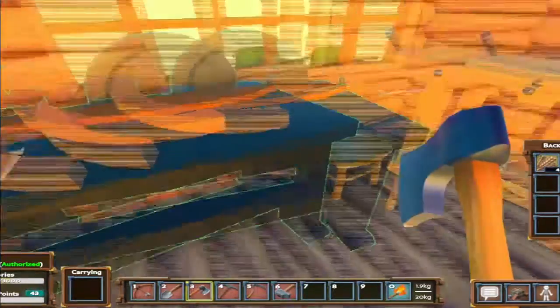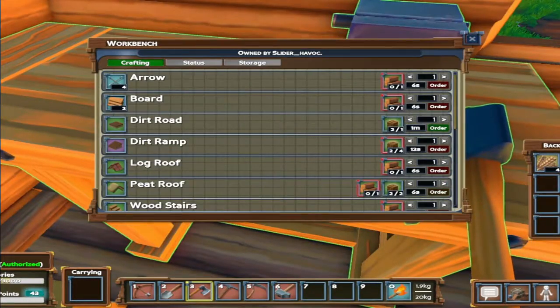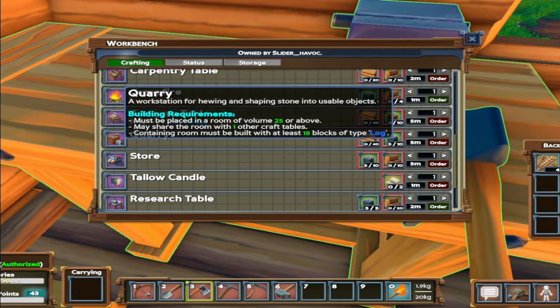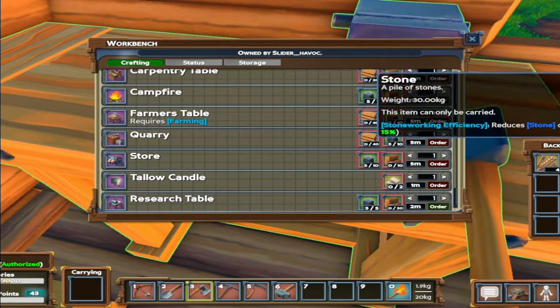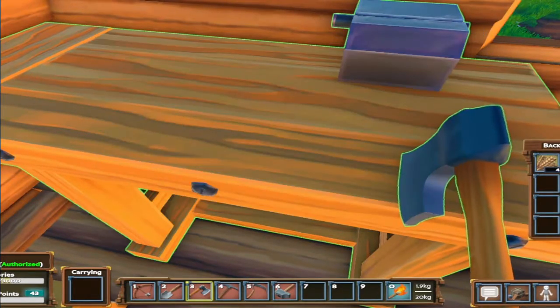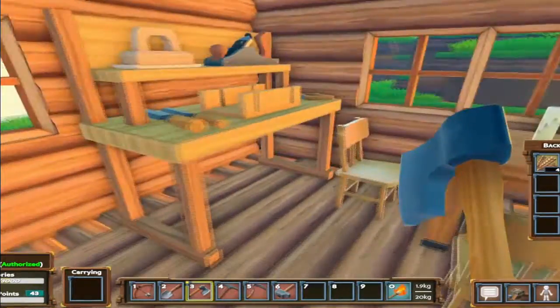I think it's the quarry that gets me what I need. I'm going to make up the boards, get a few more stone, and start with quarry. I remember now — the kiln comes from the quarry. We're going to make that and rock and roll to get the kiln.